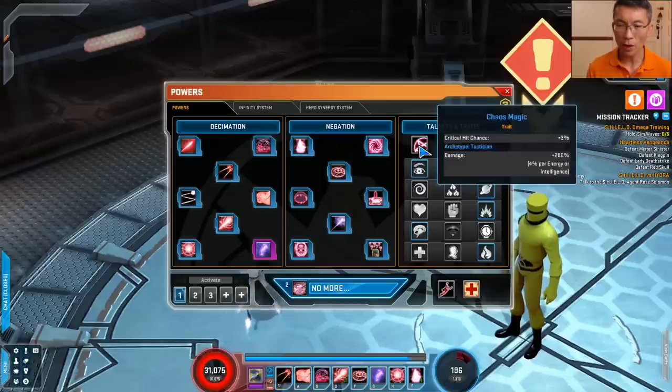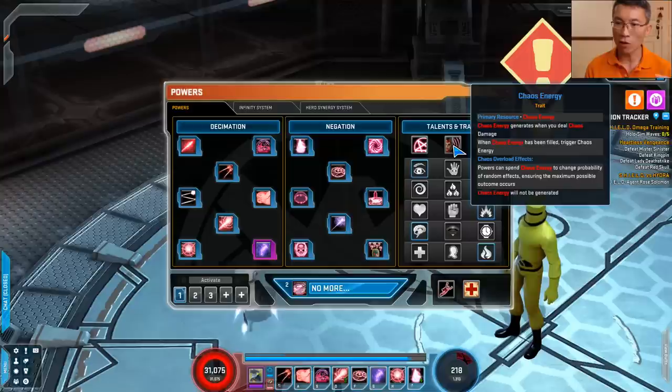I do have enough to put sufficient points in both the intelligence nodes and the crit chance. So do take note when building your hero through the infinity system. She has something called chaos energy, and this is the part that's really, really confusing.